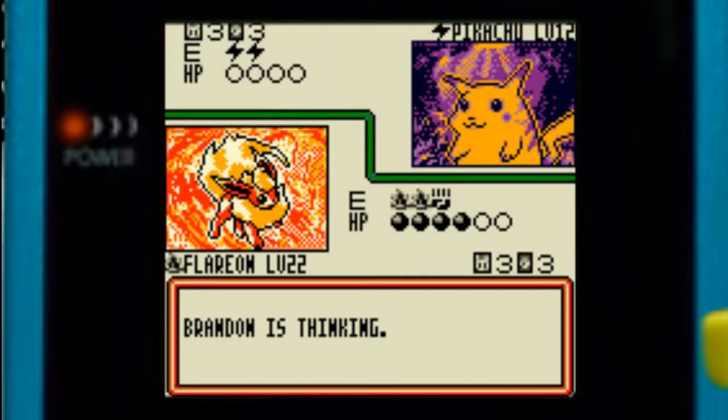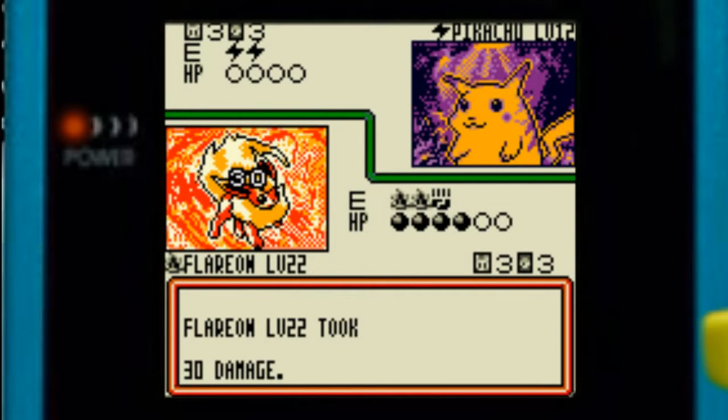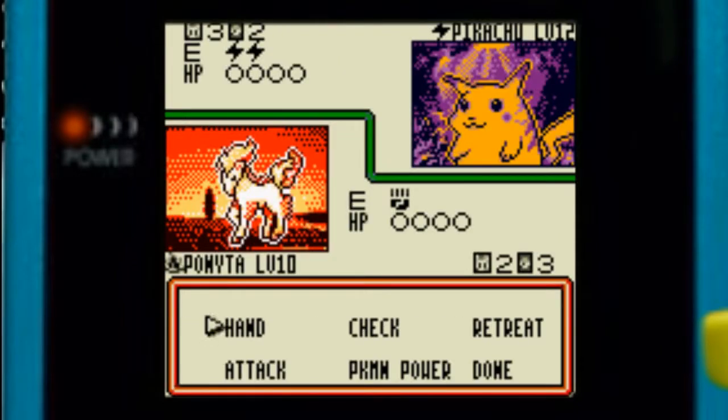And it's Pikachu — oh dear. This Pikachu can do 30 damage instantly, gotta be very careful. It can do damage to itself though, so at least there's a silver lining in that.